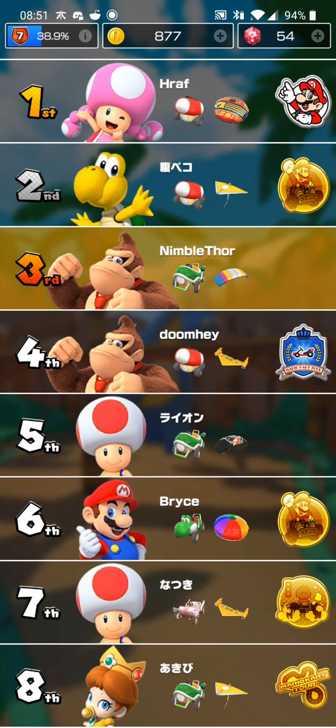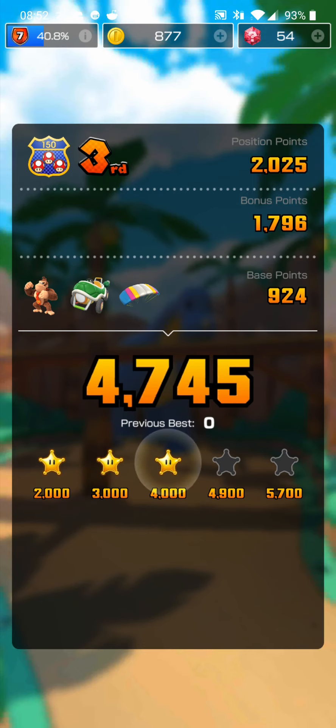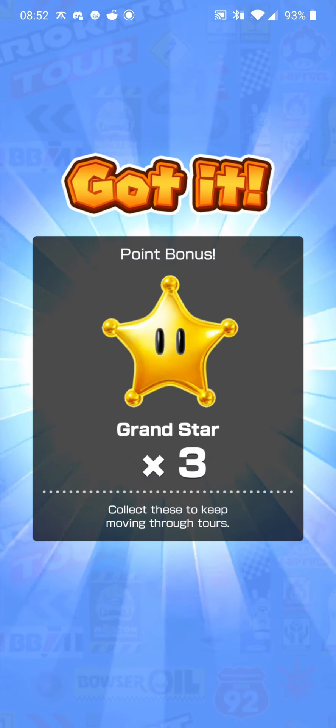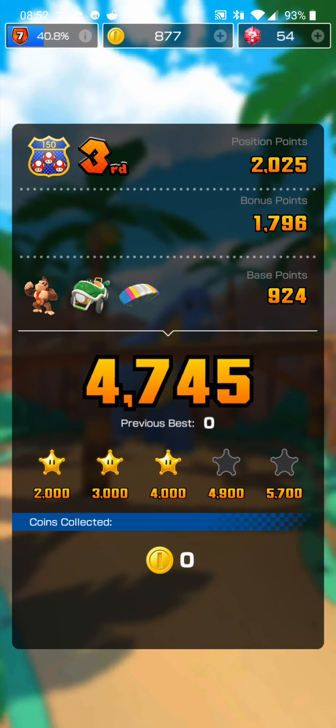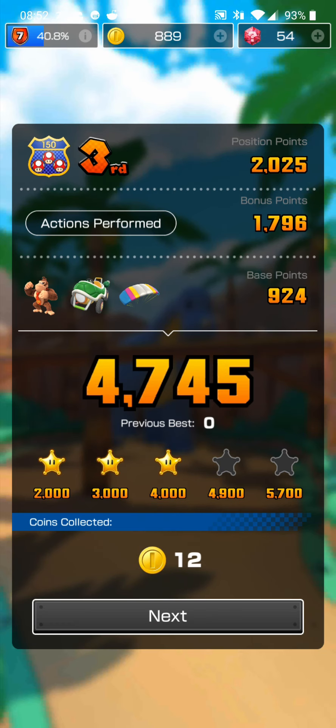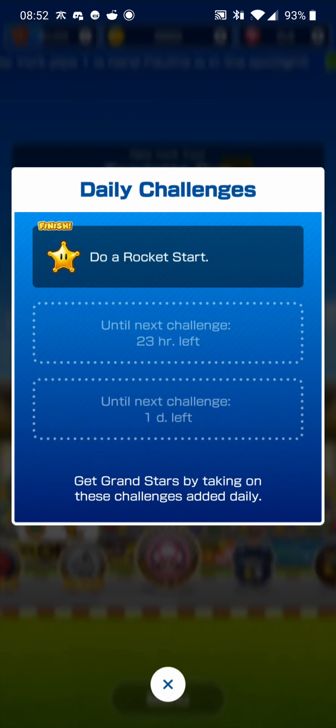Whenever we win one of these matches, there's a chance that one of our racers, karts, or gliders gains enough XP to level up. When that happens, the points we earn using that racer, kart, or glider increase. That's a pretty neat system — if we're stuck in a certain level, we just need to grind a bit, because eventually we'll start getting all five stars as we level up our kart racers and drivers enough to earn many more points.